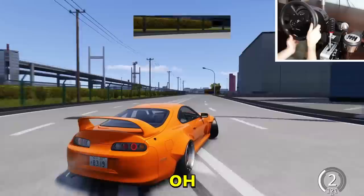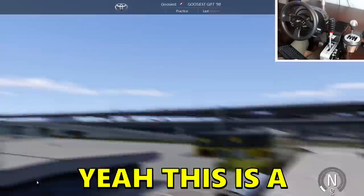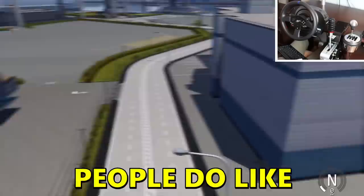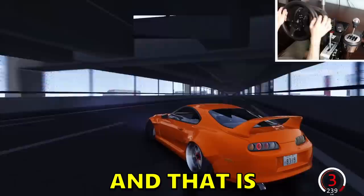Look at this map, looking absolutely amazing. Daikoku parking lot — mother of god! This is a real life place by the way, it's in Japan. People do IRL car meets everywhere here. 360 entry boys! We're getting on the highways again, it's getting really narrow. The speed is 200 kilometers per hour basically, and that is a dead end right there.